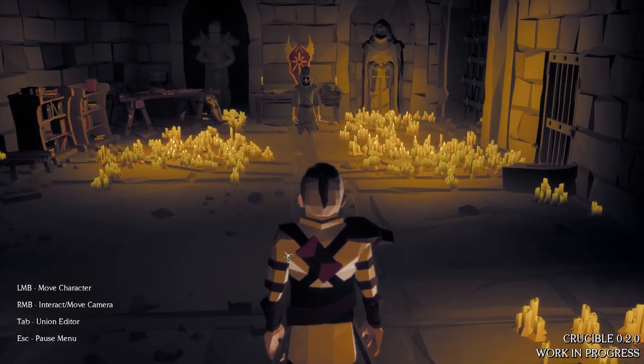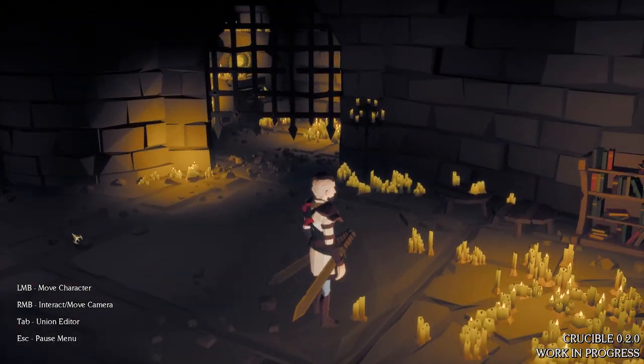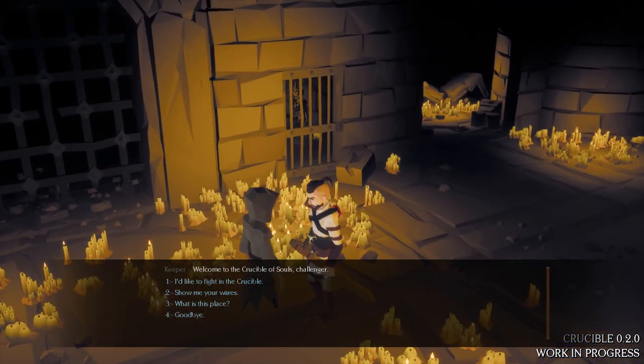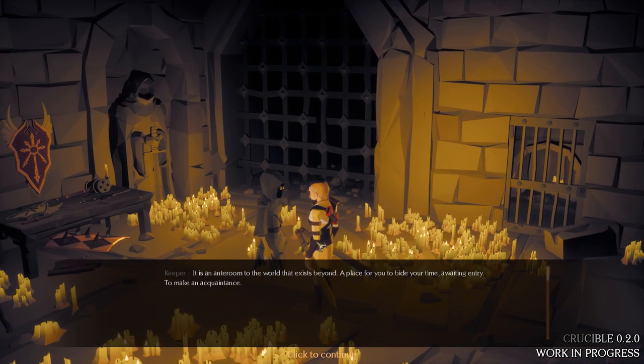Looking around, we have a small area we can explore by left-clicking. It's just a battle arena map, so you walk up to the Keeper NPC and talk to him. He says 'Welcome to the Crucible of Souls, challenger.' You can tell him you'd like to fight the Crucible, buy and sell goods, or ask what this place is. He explains it's an interim to the world beyond — a place to bide your time awaiting entry, where echoes of those who inhabit reality dwell.